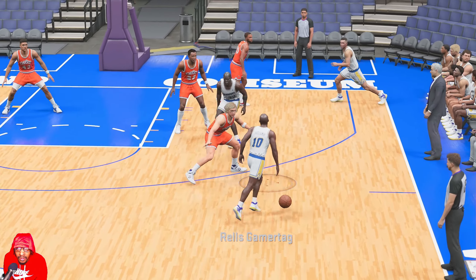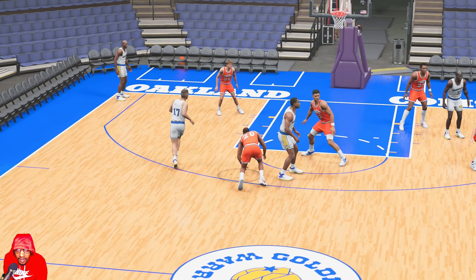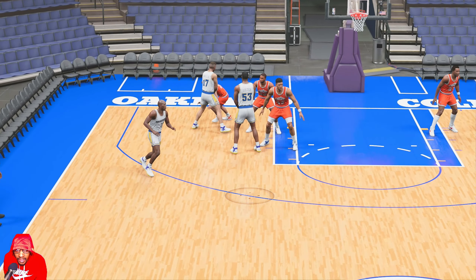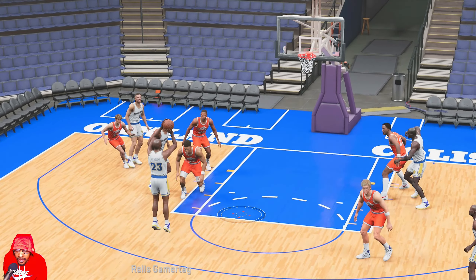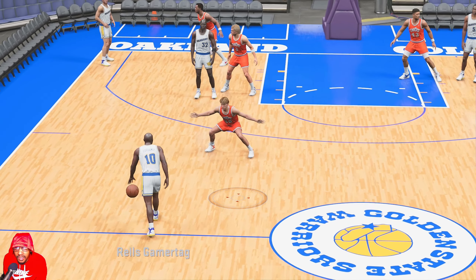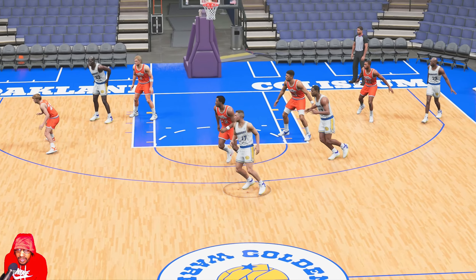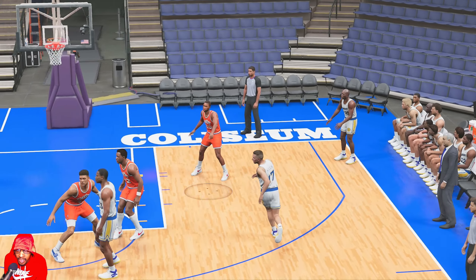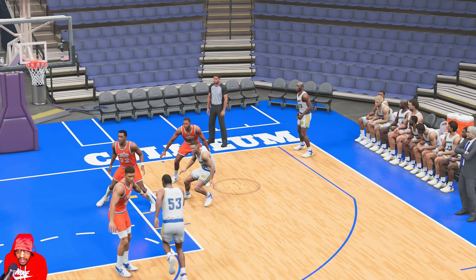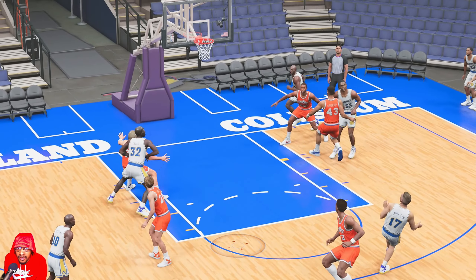Here I bring it up to the wing, Mullin comes out of the corner up to the top and gets a screen. After that, both players screen for Mitch Richmond in the corner — he comes out to the top and gets open for the shot. You can also get a variation where they don't send the double screens for Richmond; instead he goes out and comes back up, gets another screen, and you've got a three-point opportunity there as well.